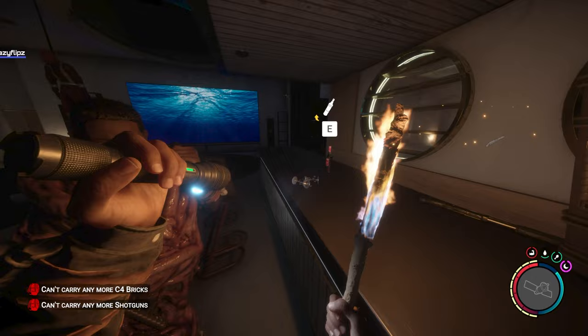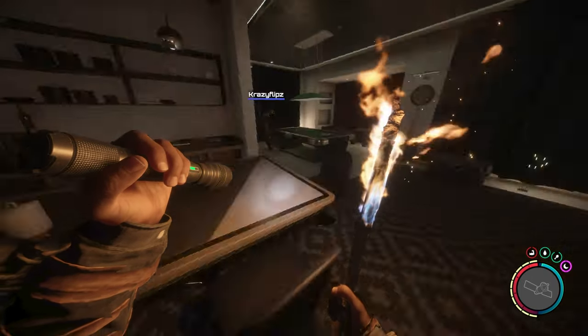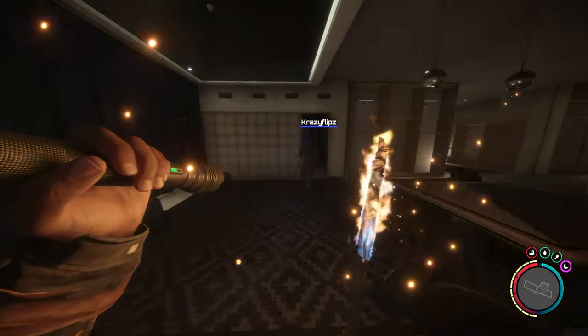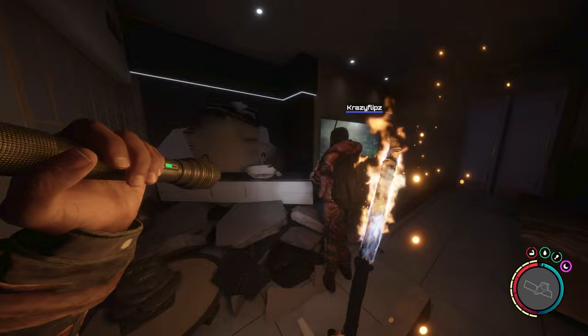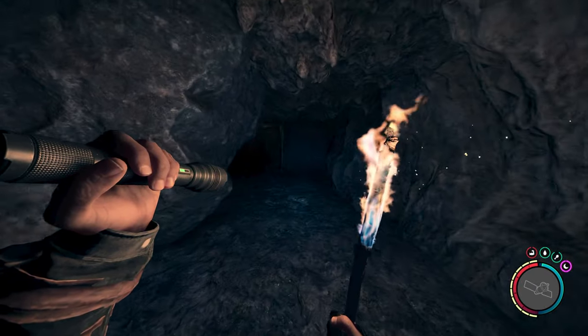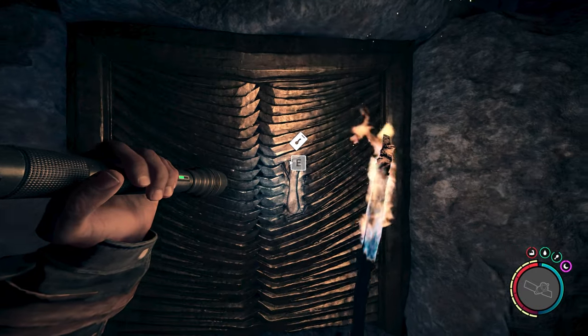Beyond the bar you'll find a bed where you can save your game, and an entrance to a bathroom with a large bathtub. There is a hole in the bathroom wall with steam billowing from broken pipes. Go through it to find the golden hand-sealed door, equip your gold armor if you have not already done so, then interact with the hand seal to open it.